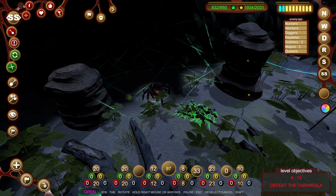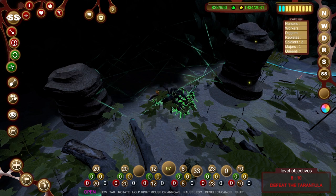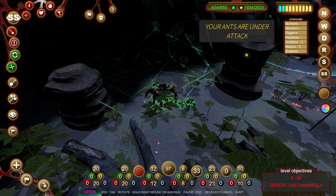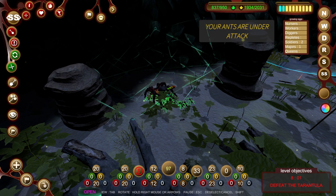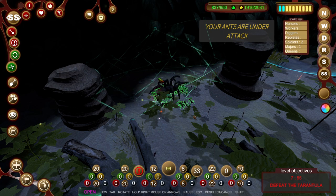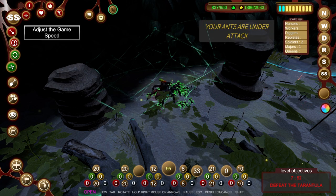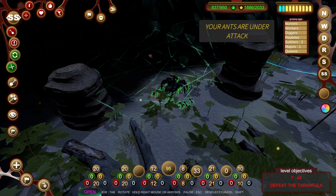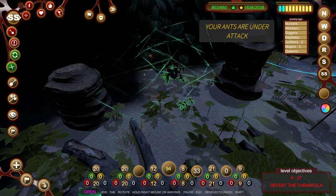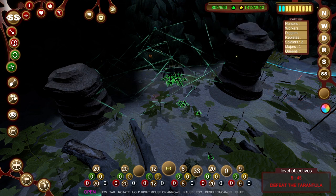Let's go boys! A bunch of them are going to get stuck on the web - we expect that - the workers should come and help those out. We got it down to about half health last time. We've managed to get 33 selected with 22 in intense combat. He's going further into his nest which is a problem because more will get stuck on the web. He's lost one quarter of his health so far. We've lost one major and one or two soldiers. The workers are coming to grab the ants stuck on the web.